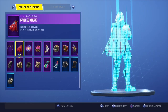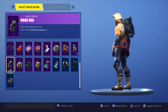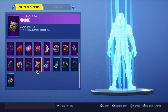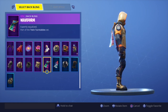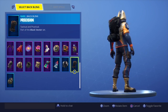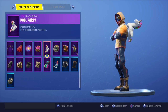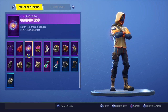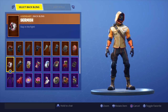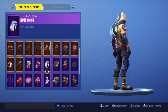I'm gonna show you guys really quick the back bling combinations — let's start from the bottom. This is how it looks with this skin with this back bling. Let me know in the comments which one's your favorite. I'm gonna tell you my personal favorite right after I'm done. This is the new back bling — this thing is doo-doo, it has the eyes on the side, there's no point.